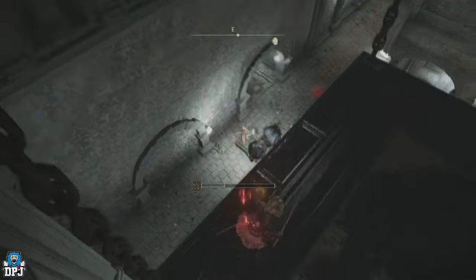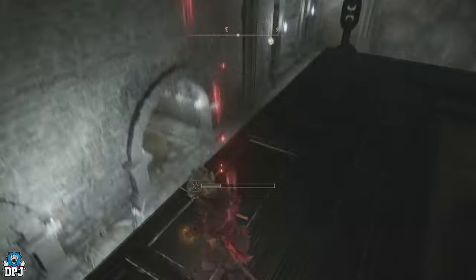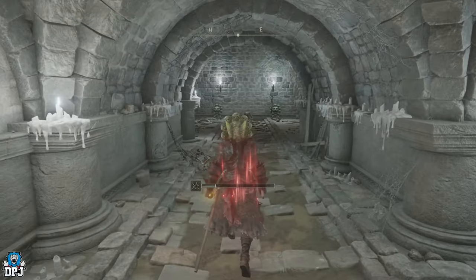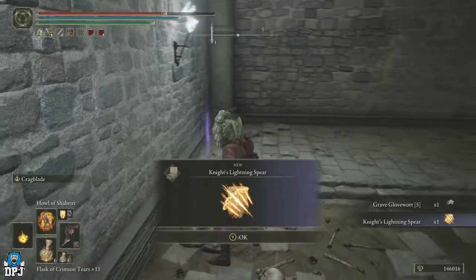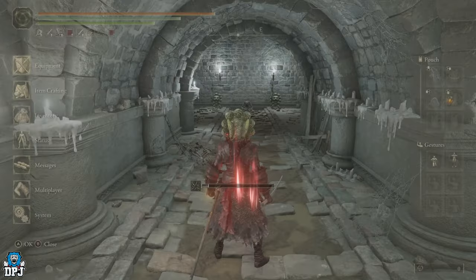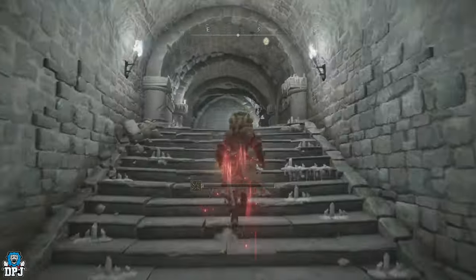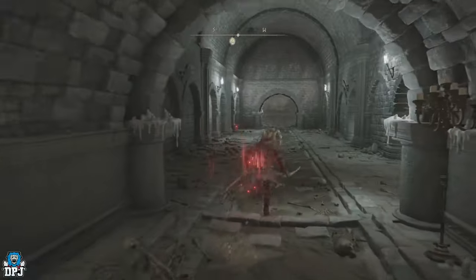Push on through the catacombs - jump back on the platform and jump off behind that enemy. At the end here, in between those two enemies, is the Knight's Lightning Spear - it's an incantation. Grab it, then come back and come up these steps, then run straight forward without stopping for any of these enemies.